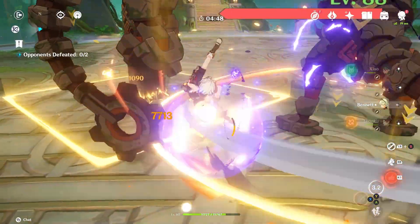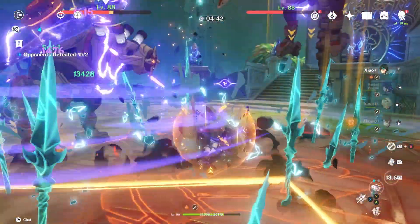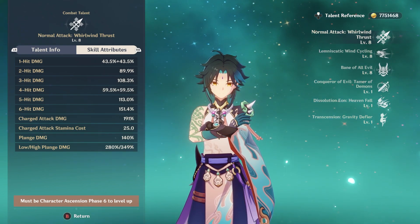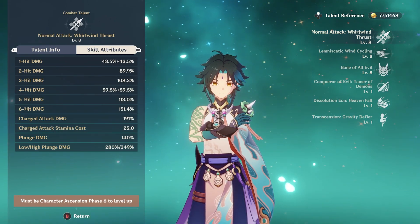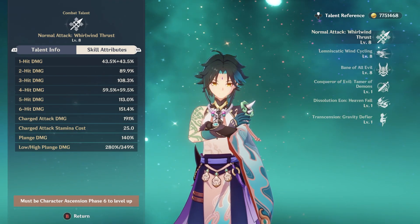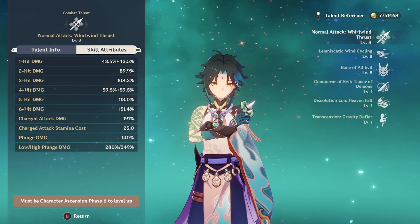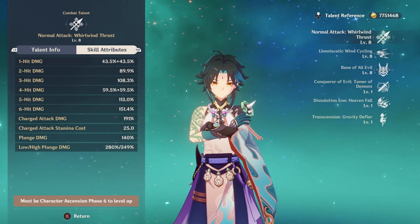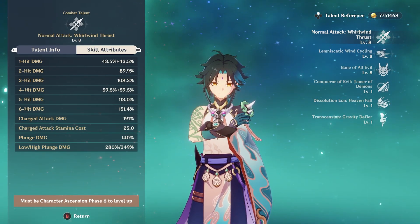Regarding his normal attack, there's one important detail: the difference between low and high plunge damage. If you jump and immediately attack, you will get the low plunge — about 280% at level 8 talents. You really want to aim for the high plunge, hitting the sweet spot where you reach the high plunge threshold without going too high in the air, so you're not wasting time and you're doing as much damage as possible.